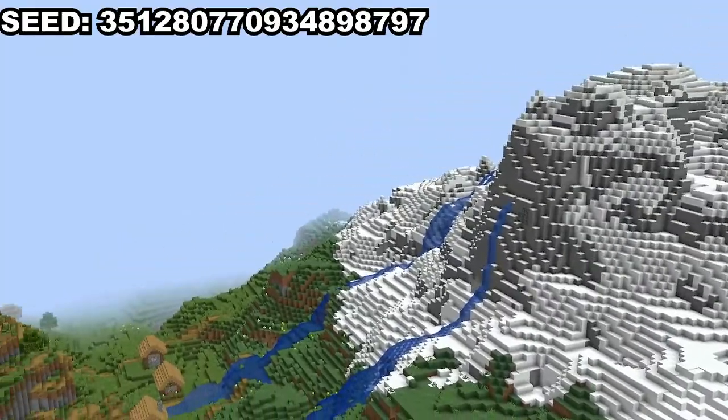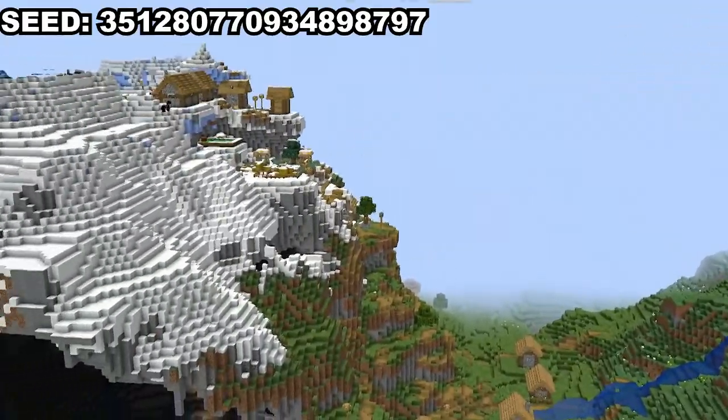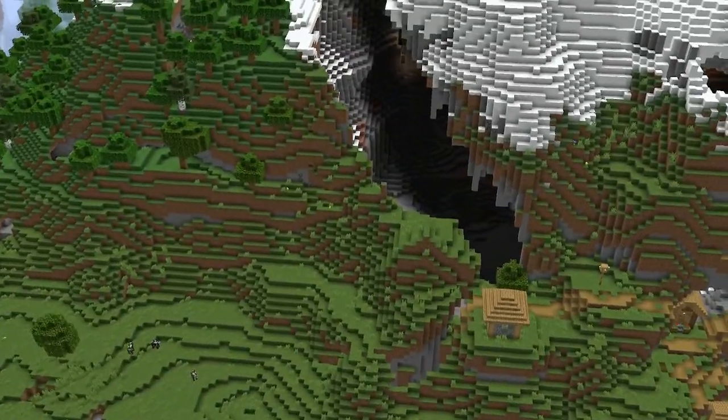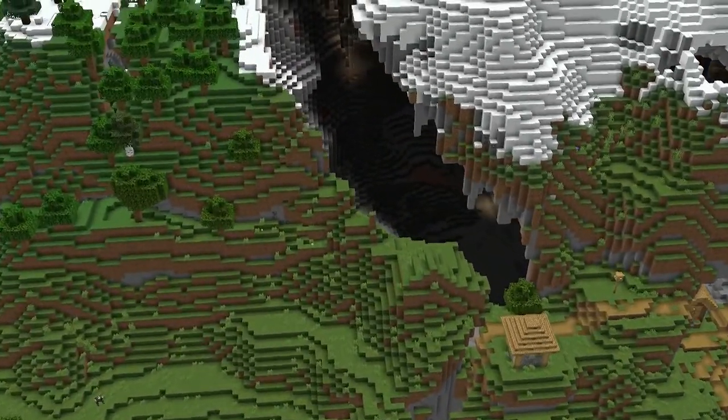The next seed spawns you between two mountains and right in front of you this village scales one of them. West up there is yet another village. What impresses me the most about this seed is the giant dripstone caves — you can't miss them. There is one right where you spawn and there is this intense one west to the second village, which also looks like it broke the simulation.